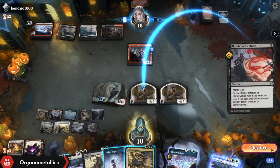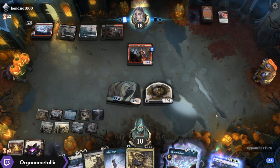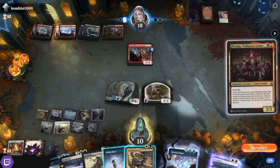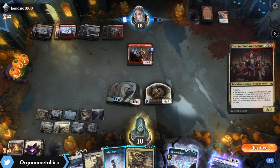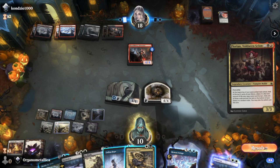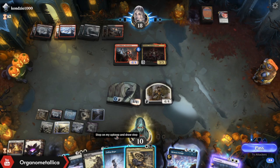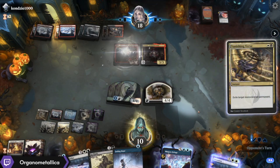Blood Chief's Thirst — yeah, you got a chief. Florian Voldaren Scion — okay, that is not something I'm especially worried about. So what I'll do is just get rid of this, and then Florian does nothing. Pass to attackers — boom, my turn.